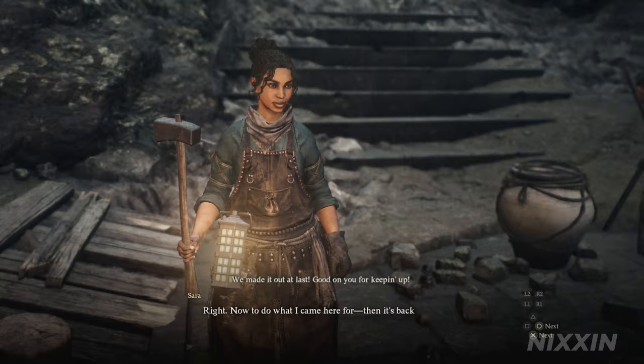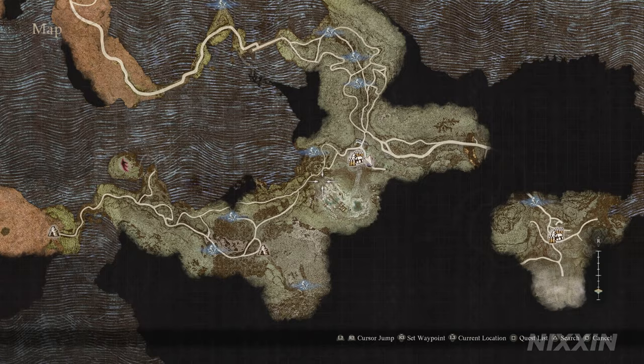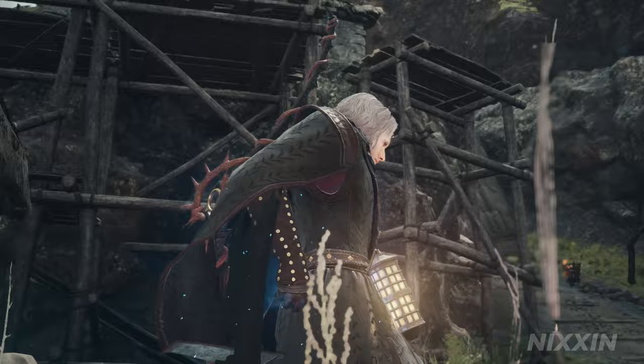Once we are out, she will tell you it's been successful and head back to Begbatel. But before you also head back, I recommend you continue east and reach the Volcanic Island Camp and drop a port crystal there, so we don't have to repeat this tedious journey.